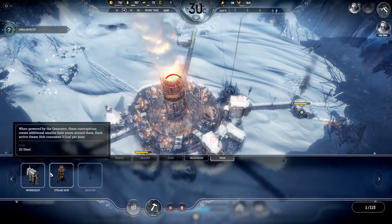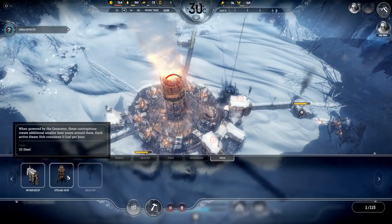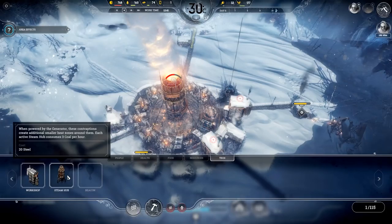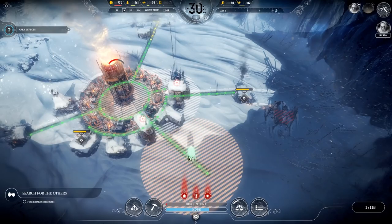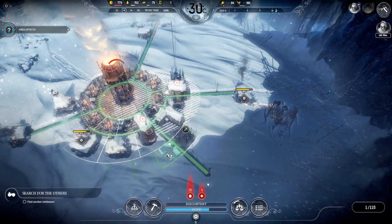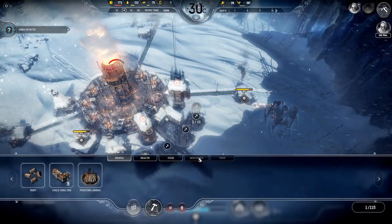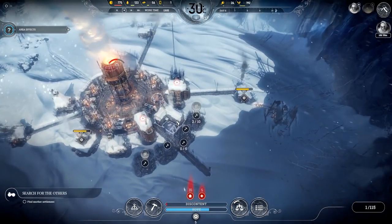I think it's going to be a case of the steam hub. When powered by a generator, these contraptions create an additional smaller heat zone around them. Each steam hub consumes 3 coal an hour and has to be placed on a road. So I'm going to place the tents first - one, two, three, four - and then the hub can go there. This will be a warm zone for all the people there.